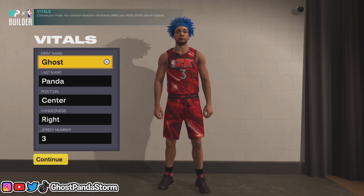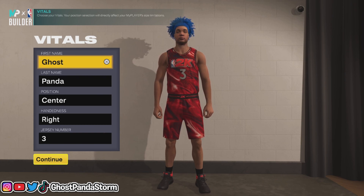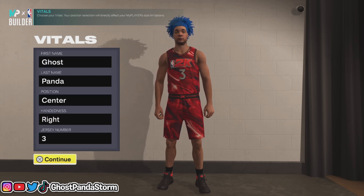Now this is supposed to be a replica build, but it doesn't seem to work when you go and put everything in there that you're supposed to put in. Because typically with replica builds, you're supposed to have everything matching that of the player on the roster in the game — so jersey number, attributes, height, weight, position — all that stuff is supposed to be matching exactly. But in this case, we're going to try to get a shade of Anthony Davis instead of the actual replica, because the replica apparently doesn't exist.